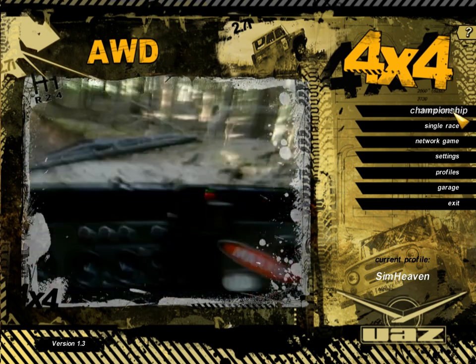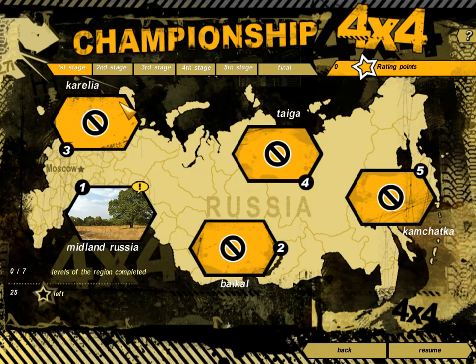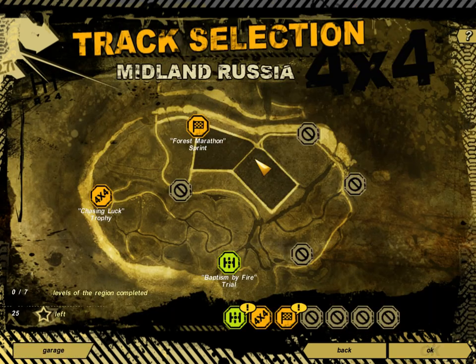Anyway, we're going to do a championship. I'm going to see how this championship goes. So you can apparently choose areas, although because it's the beginning I can only choose this area here, Midland Russia. So I click on that. Resume. Okay, I can choose Forest Marathon Sprint. Why is that green? What does that mean if it's green?